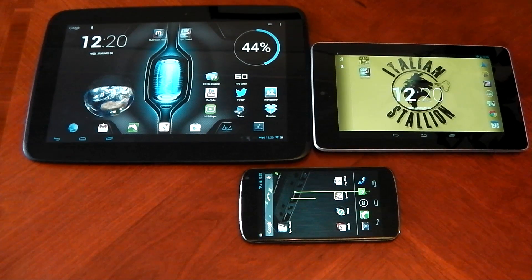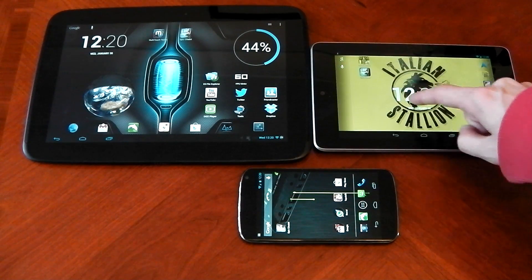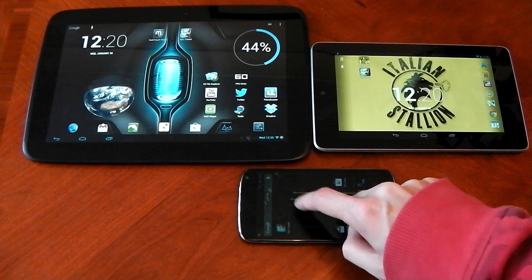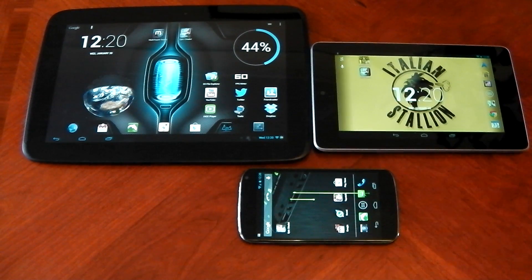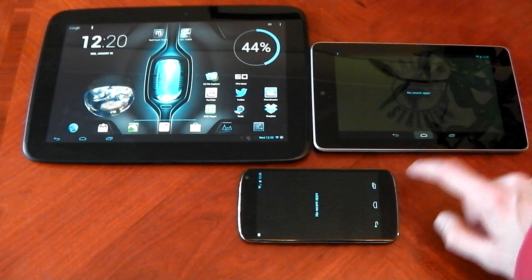Let me introduce my devices. You've got the Nexus 10 with the Exynos 5, you've got the quad-core Tegra 3 Nexus 7 over here, and you've got the quad-core S4 Pro Nexus 4 on the bottom. We have nothing in the memory on each device, as you can see, and let's start these up.